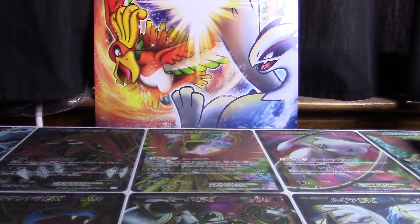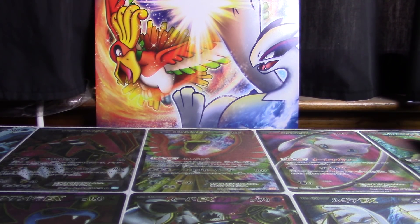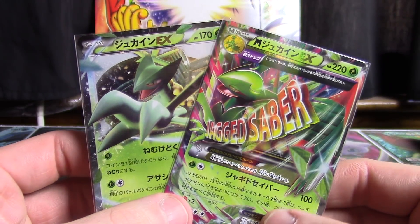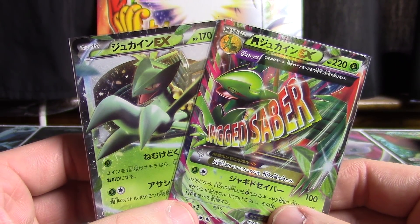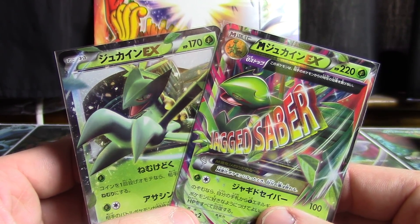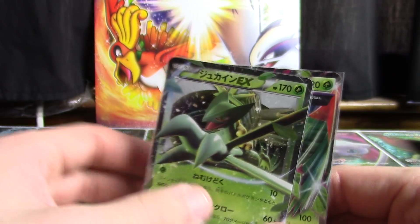The last two printings for now of Sceptile, at least as of when this video was posted, were the reprints from the Best of X&Y series — again, Sceptile EX and Mega Sceptile EX. Pretty cool to be able to enjoy these all in sequence.